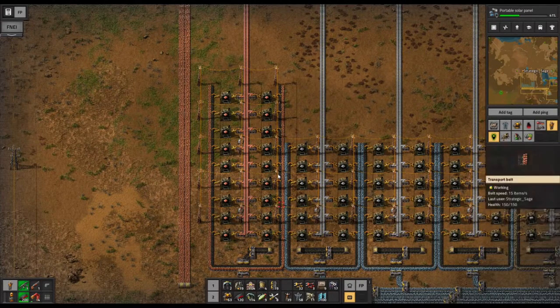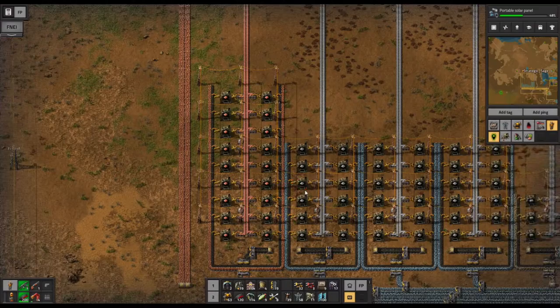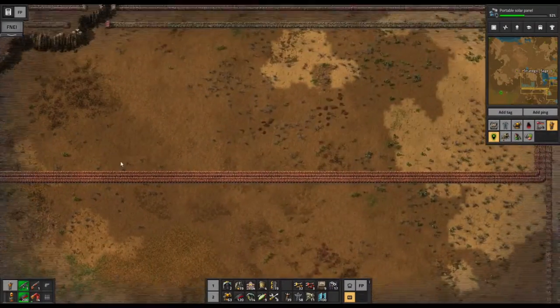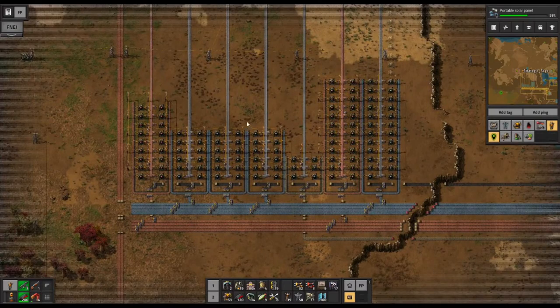The reason I have more copper is it takes 50% more copper than iron, so I'm going to want to gradually scale this up in a way where I have that ratio continuing. These two belts go all the way over to the interchange and flow in, so we now have plenty of supply for whatever we're going to want to do.